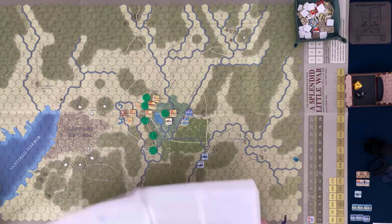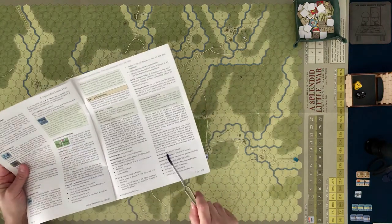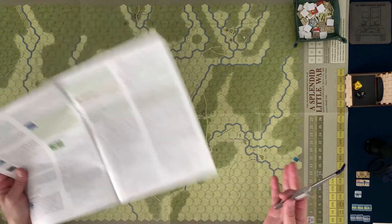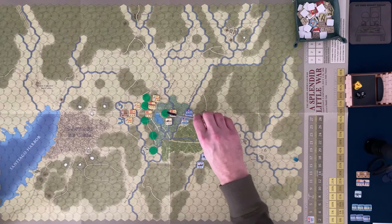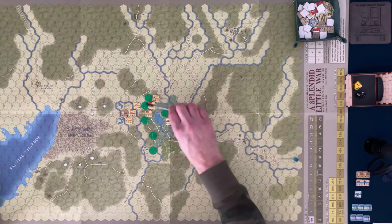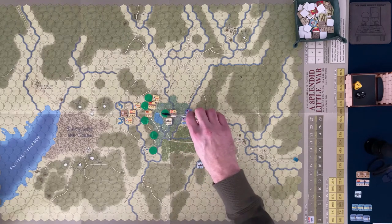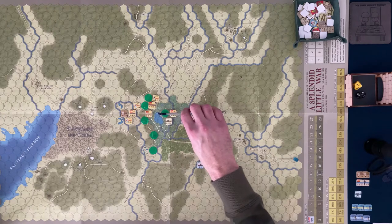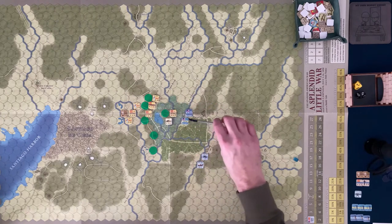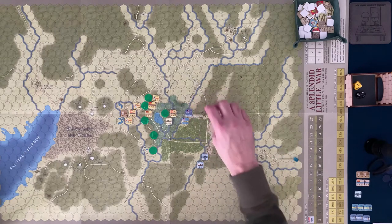I've played this scenario once before. Looking at the scenario card, it says turns one through two, which tells me this is a two-turn scenario. The victory conditions for the U.S. are to be the last to occupy these locations — San Juan Hill, Kettle Hill, and a couple of others — so the U.S. must control a majority of these spaces. I've got them marked green right now.